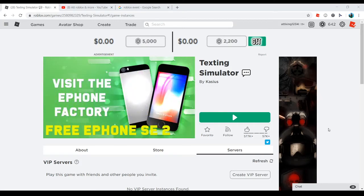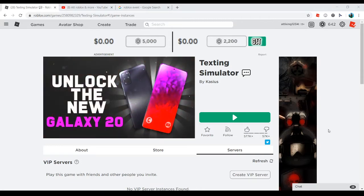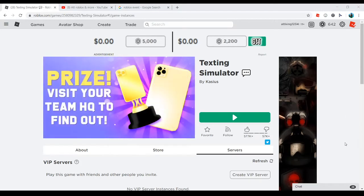Hello guys and welcome back to another video. As you know, Aircon 2020 Agent of Time is out, and as I've been doing for the past two years, I'm showing you how to get all the eggs. The first egg I'm gonna get is in Texting Simulator.